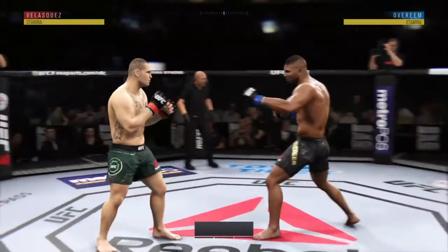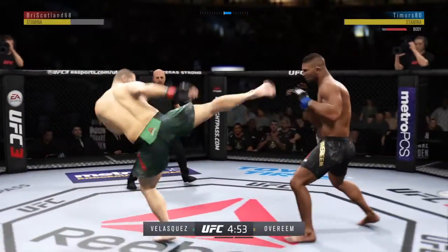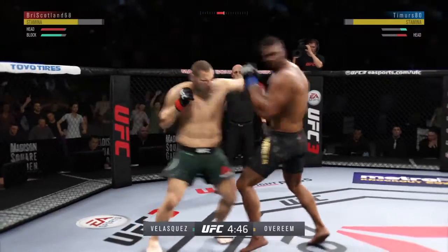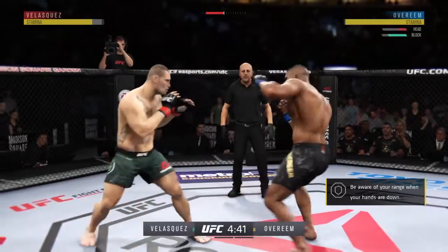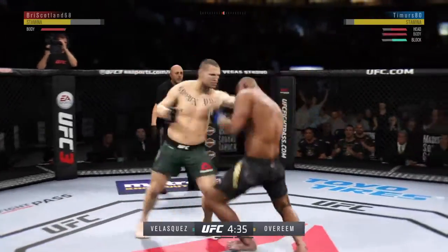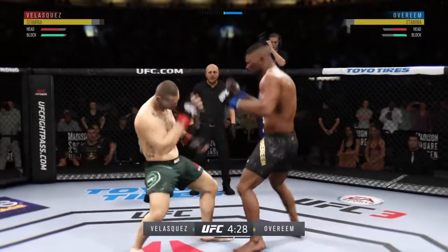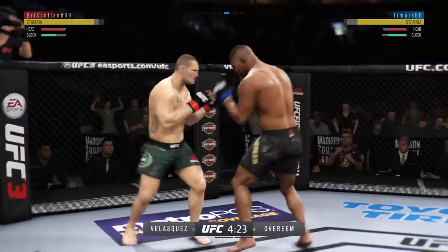We are underway. Nice job to land the kick to the body there by Velasquez, trying to establish that jab once again. The reed gets caught with that punch — good punches. But how about the defense? The overhand is blocked by the reed, who caught him with a punch. Excellent defense here, really good job blocking all those shots coming at his head. That one hurt. Timely defense there — huge block for him.